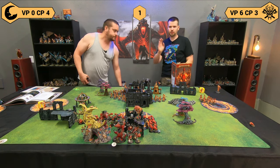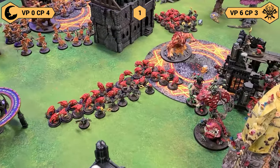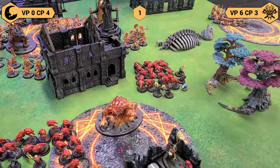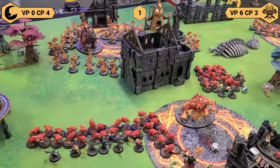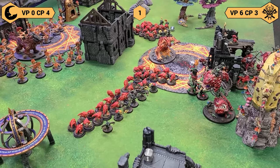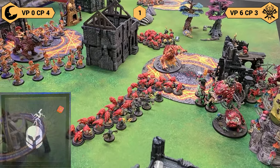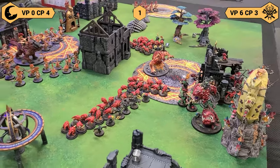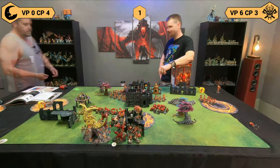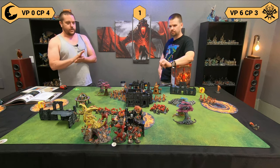They're going to regenerate — I have one dead squig, so I'll roll one die on a two-up to see if I can bring it back with a Herder. Hoping for a one... a Herder dies. That's how you play Gitz. Casting time: I'm going to try Itchy Nuisance from Boggly Eye onto the Vulkite Berserkers — needs to go off on a six... and it doesn't. So who cares.